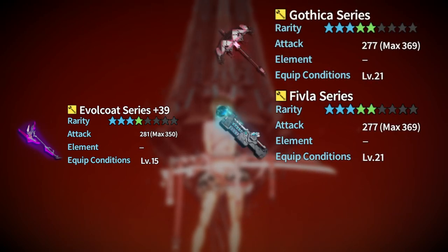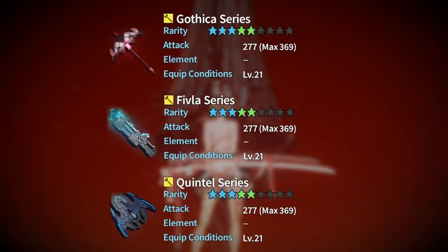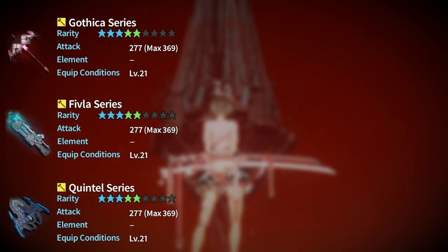These are going to be available at level 21 and there are three different weapon series: Gothica, Fivla, and Quintal. Go ahead and use the Arx Viziphone website to figure out what weapon series has your specific weapon in it. Investing into one of these new weapons will give you a good attack power increase and a battle power increase. Go ahead and upgrade these to plus 40, and this plus 40 weapon will service you through all of the Rotem story quests.